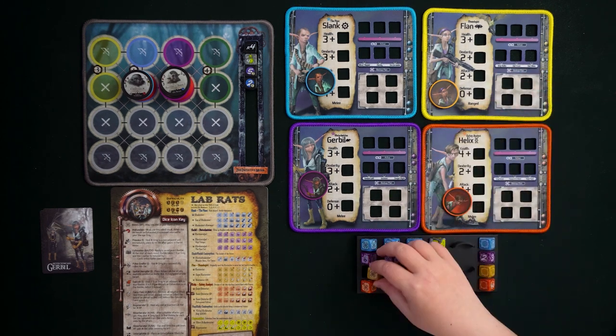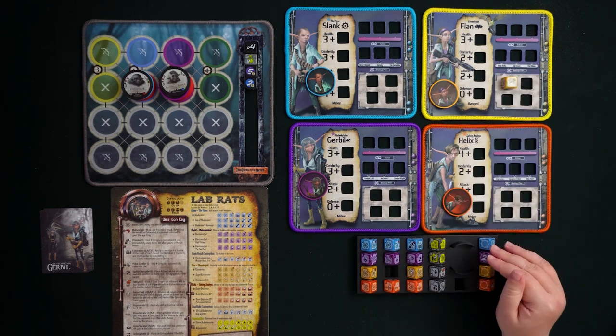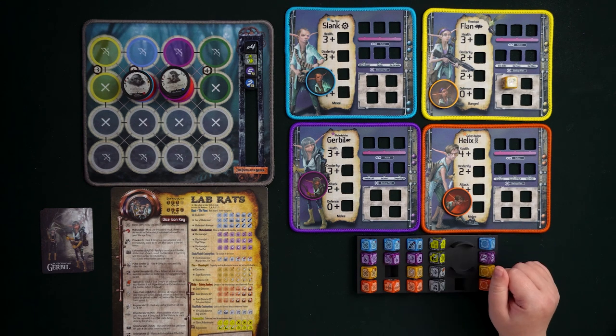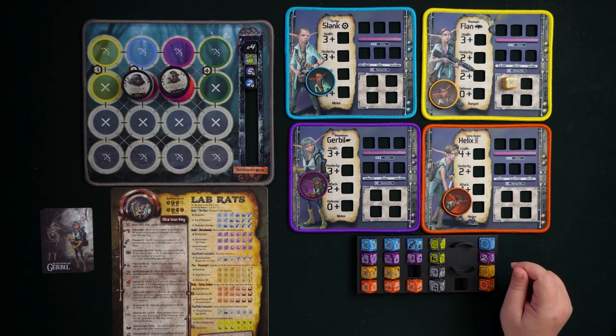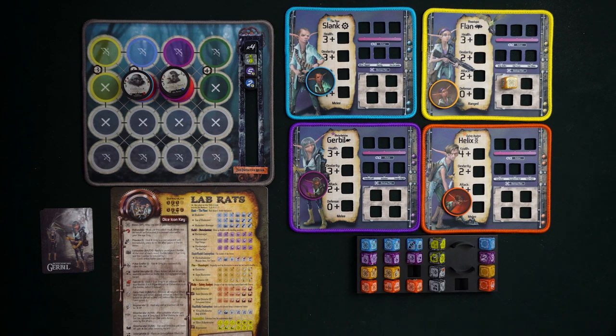Upgrading Restorator gives you Super Restorator — three bones faces, two Force Field faces, one Regenerator (with malfunction). Upgrading again gives Restorator 64, which has only one bones face, two Force Field faces, and three Regenerator faces with only one malfunction. This level three version has really strong healing powers. That completes Flan's Ebonologist profession: Restorator, Super Restorator, and Restorator 64.